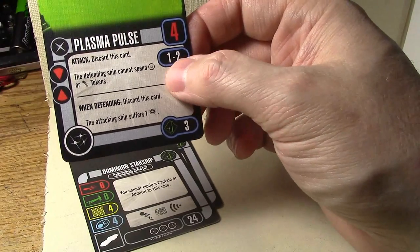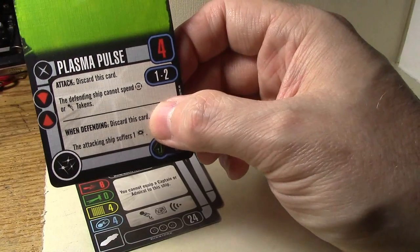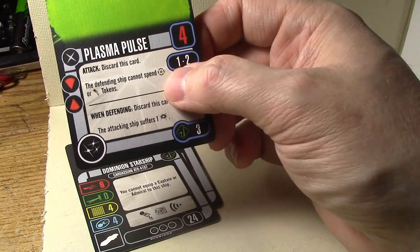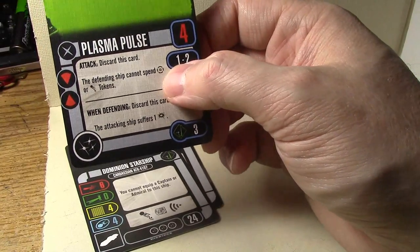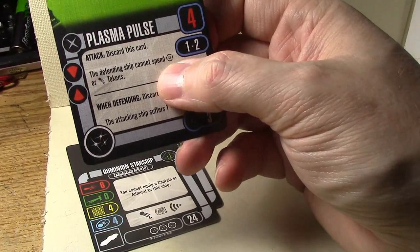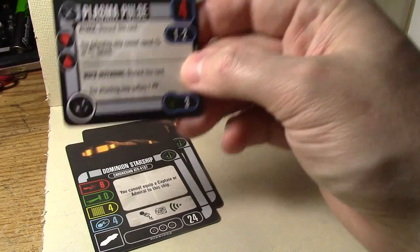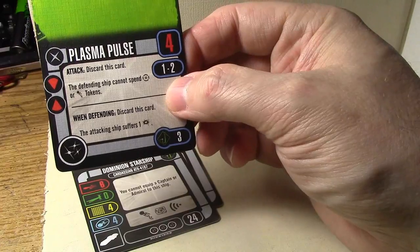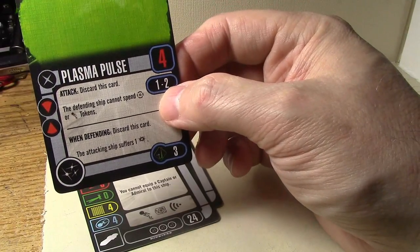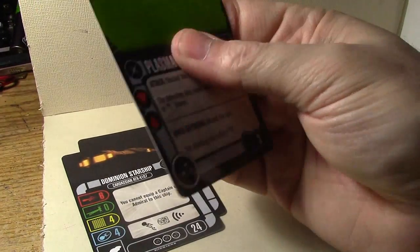I'm not sure if the range 1-2 restriction also applies to the defensive ability, but it probably does. This gets around certain defensive shenanigans — though it doesn't stop Riker. Still, for three points, if they hit you and they have one hull left desperately trying to kill you, you can both go down together. Excellent, excellent fun card.